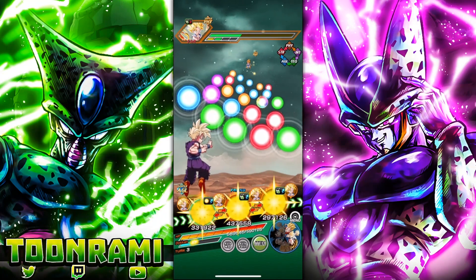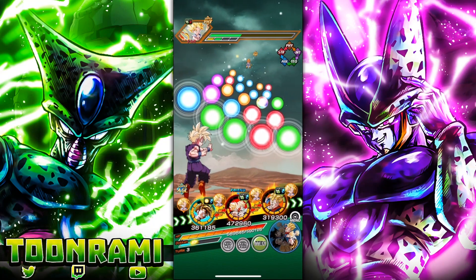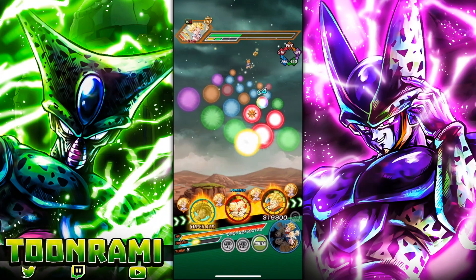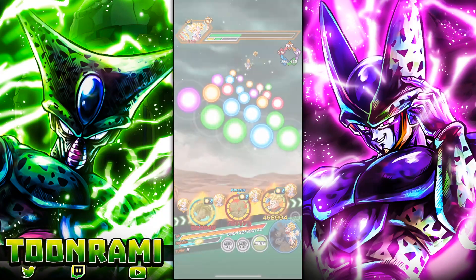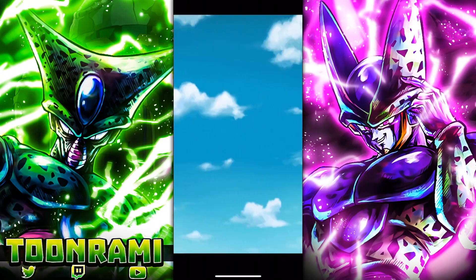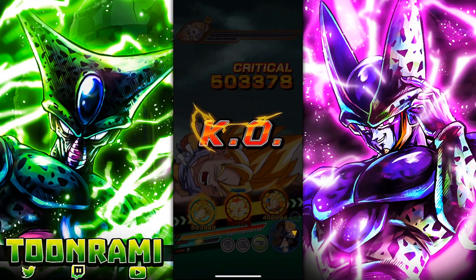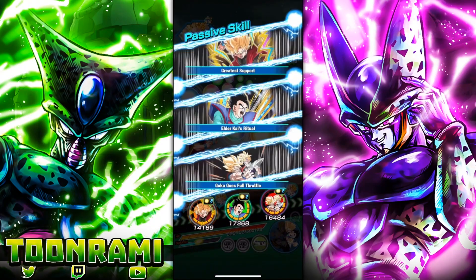Now we're going to have the Goku go second so we can dodge more. You know what, I'm going to take a chance. No matter how you spin it, we're going to kill the guy this turn — Goku is not going to be able to dodge at all. So we're just praying we can get one defensive stack on this Gohan before the Super Saiyan Goku kills him. And that's why we are doing the Legendary Goku Event, folks — so we can spend extra time doing all this.